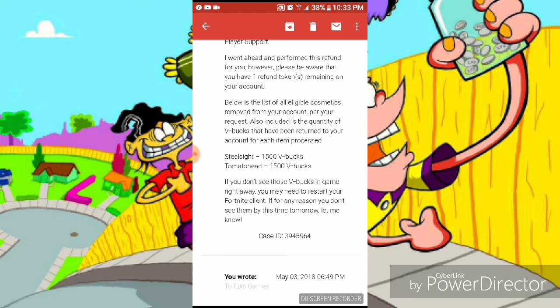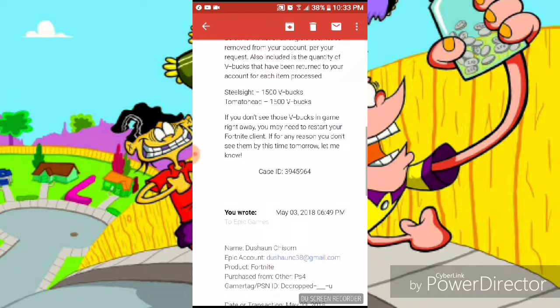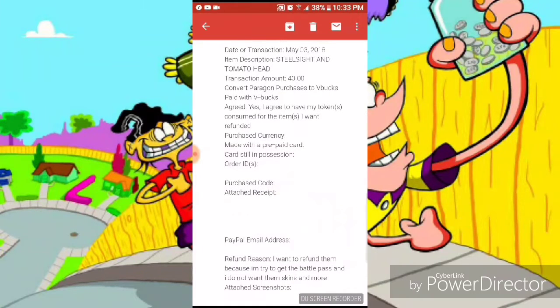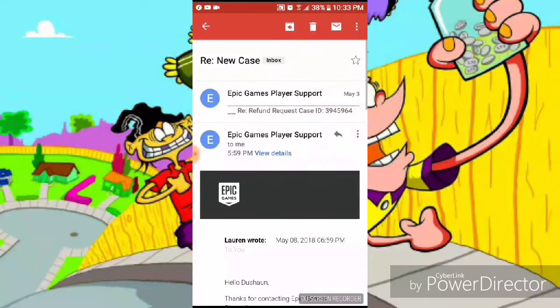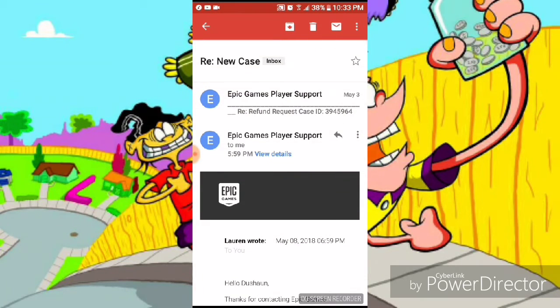I just know I'm going to get the Raven and the Raptor. If you don't see those V-Bucks in your game right away, you may need to restart your Fortnite client. If any of you don't see them, let me know. It says date of transaction May 3rd, item description: Skull Trooper and Tomato Head. Paying with V-Bucks to get my tokens back for the items I want. There you go — I got my V-Bucks back. I'm going to add another clip to this and show y'all.